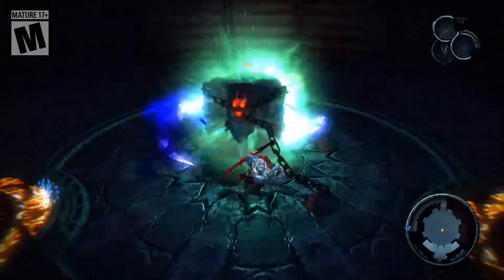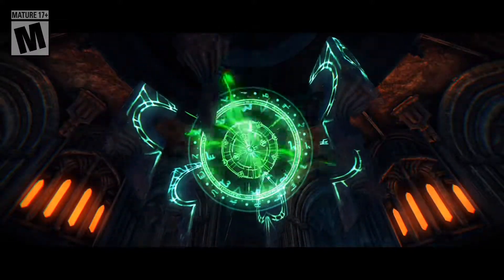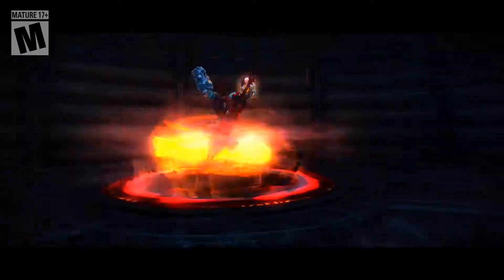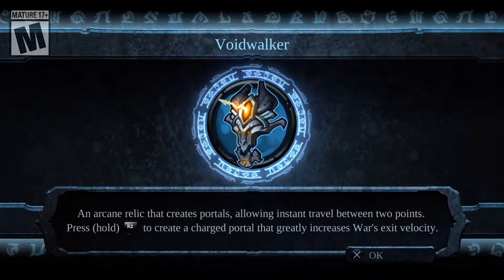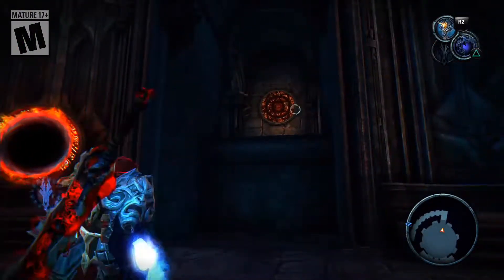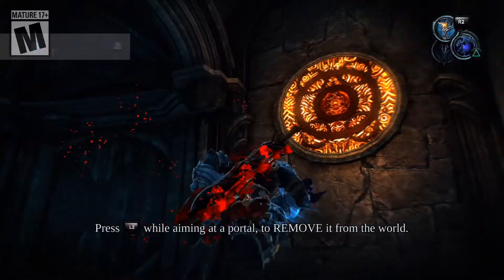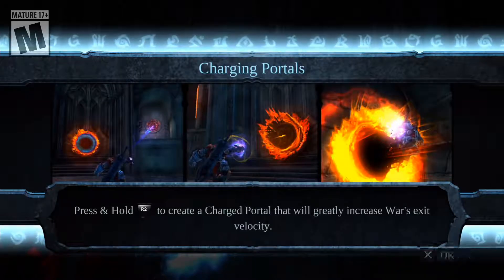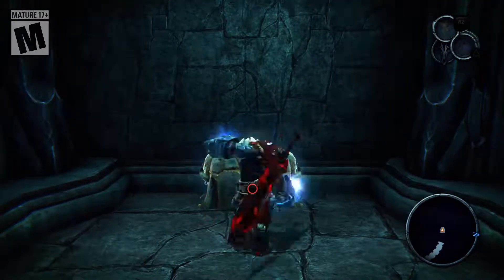We get a new toy — portals! It's an integral log that creates portals, allowing instant travel between two points. Press and hold to create a charged portal to greatly increase War's exit velocity. So I just go bam, and bam, to go bam. Press L2 to turn it off, then charge to create one of those portals. Shoot me out — so helpful.